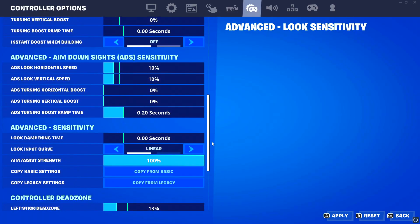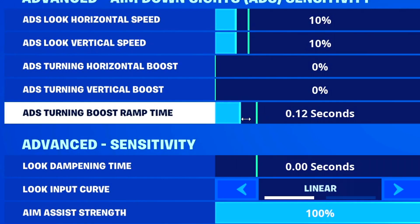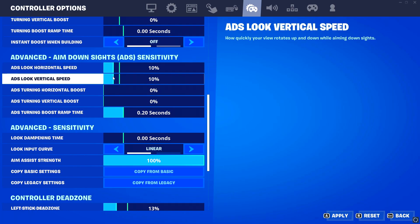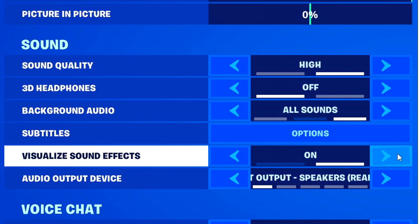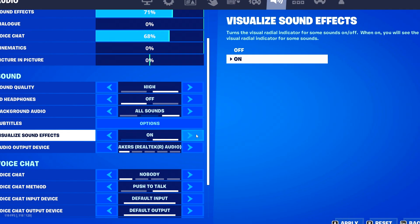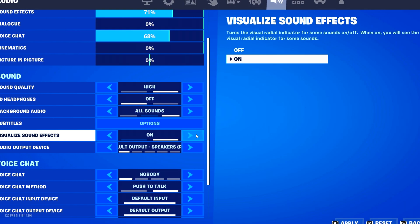Another setting change I've told a lot of my audience is to make sure ADS turning boost ramp time is at 0.20 seconds and 10 percent on ADS look horizontal speed and ADS look vertical speed — check out my other video for more in-depth coverage on that, linked in the description. Finally, enable visual sound effects. Most pros use this now because it helps you identify footsteps, shooting, and nearby opponents — even at maximum volume it adds clarity.